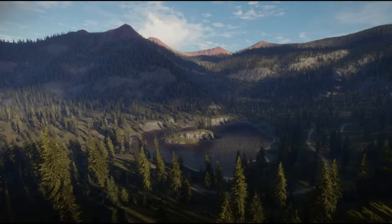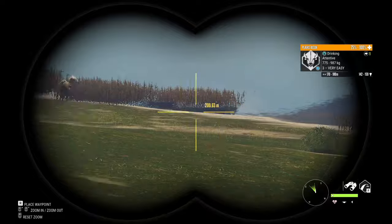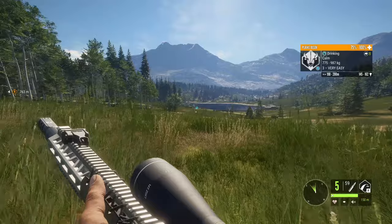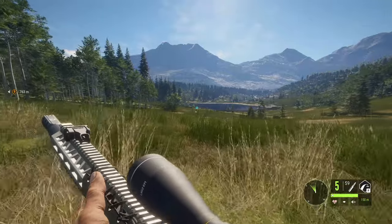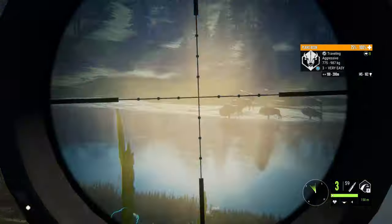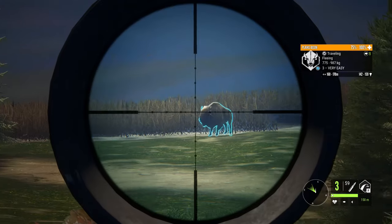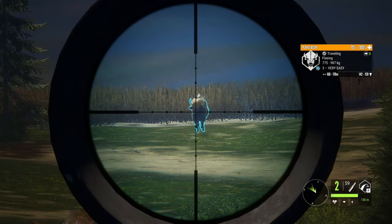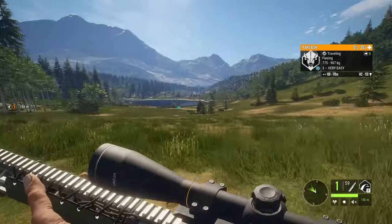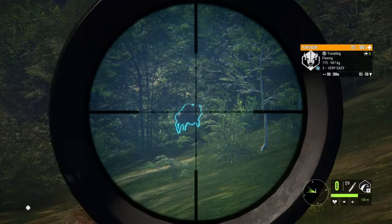Let's fast travel back to the outpost and go down to that bottom right lake. This guy's the biggest level three going up to 162 estimate — seems to be the biggest at least. Let our heart rate cool down and then we go for the shot. I went for the heart shot and missed it. Might as well take another shot as he runs towards us. One more shot — hit him. That second shot might have been a heart shot, not sure.